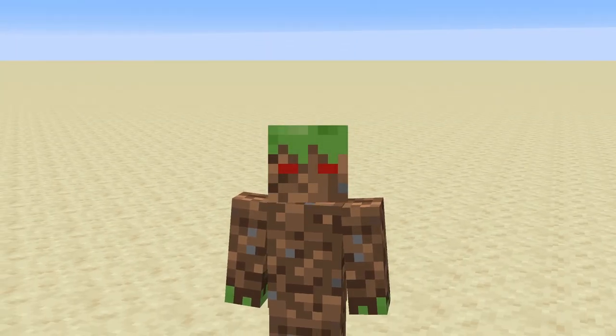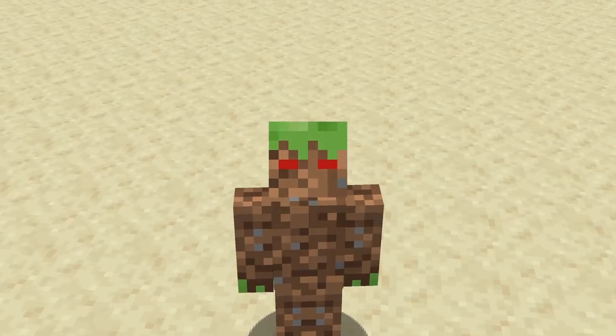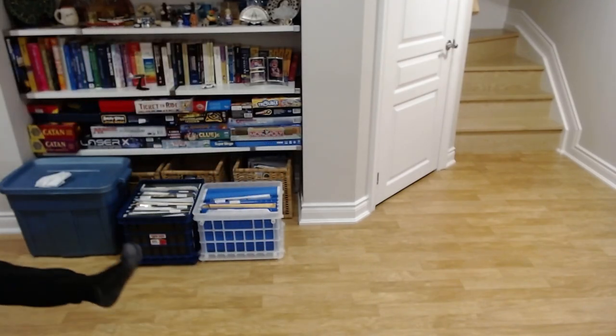If you're an epic Minecraft gamer, you would know about the Minecraft handbooks — the sacred texts only sent by God to give the mortals the knowledge of Minecraft and how to play it very epically. And some say when the four handbooks are combined, they unleash the ultimate Minecraft power and you become the ultimate Minecraft gamer.